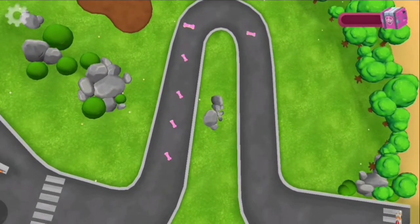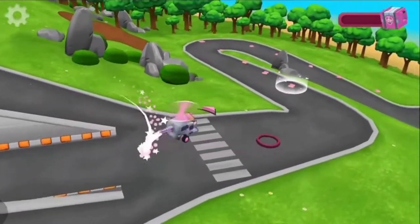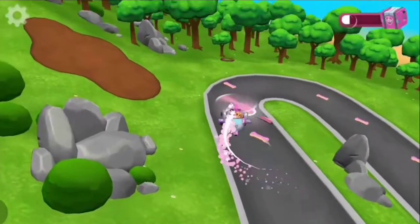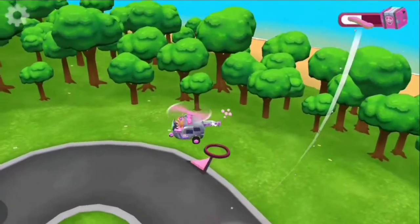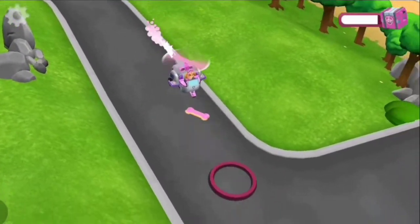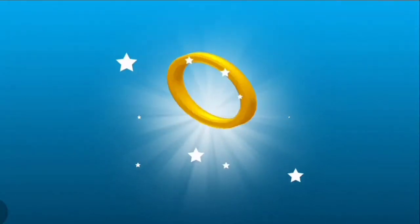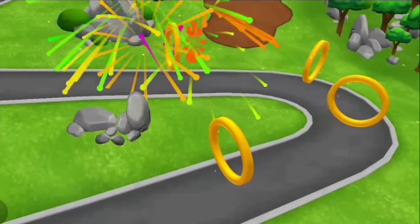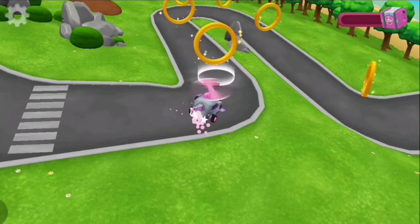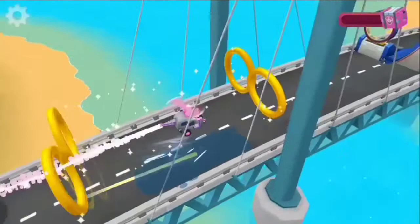Look, hot treats appeared on the winding road. Collect them all to win your prize. It's a gift! Tap on the boost ring to use it. You're the fastest pup in town. Drive over these pads to get a speed boost.